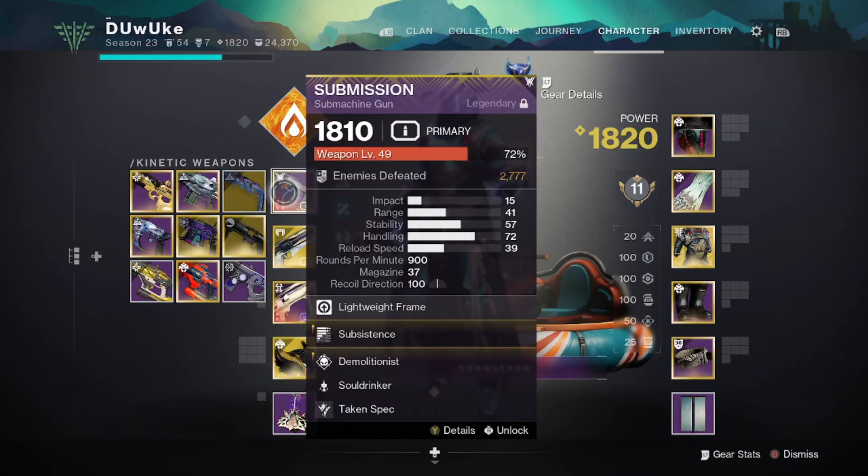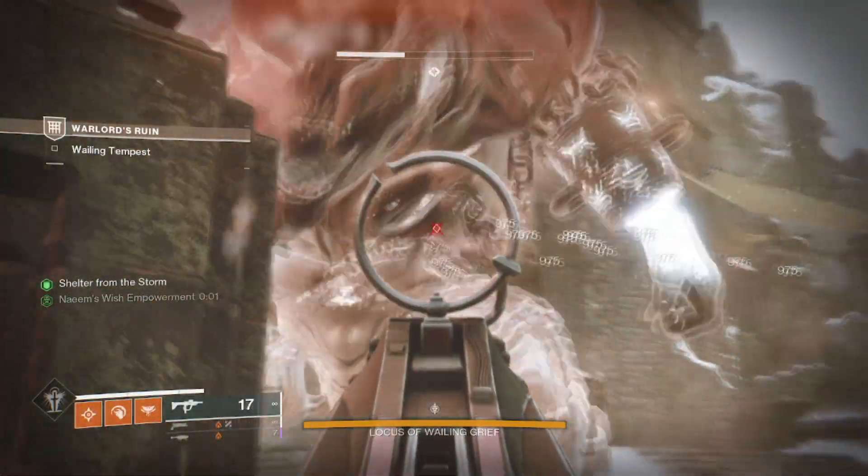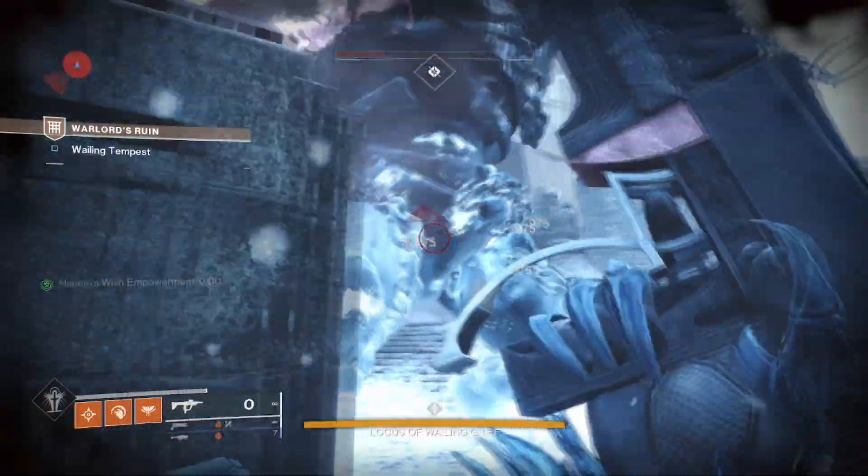And lastly, with Taken spec, we are doing 975 damage per shot.